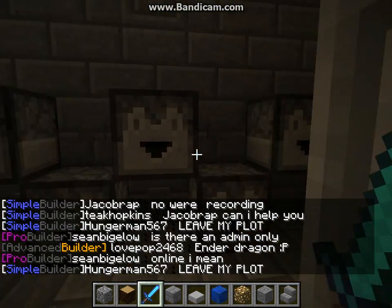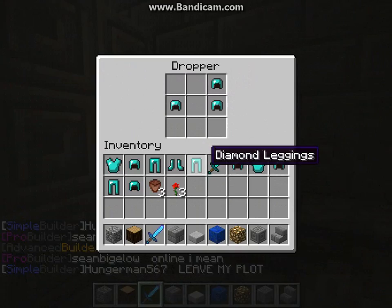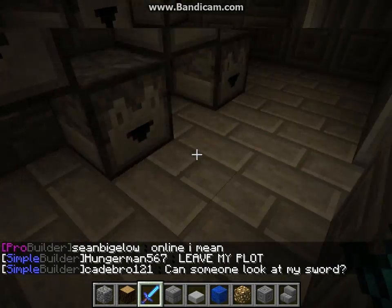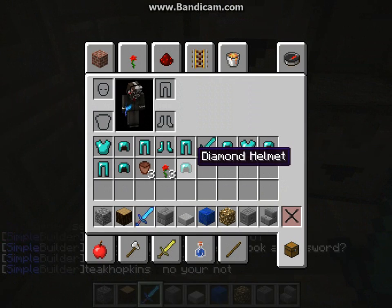This is the diamond shop — there is some left. So you hit the button, and it will shoot out a diamond helmet, and then it gives you one.